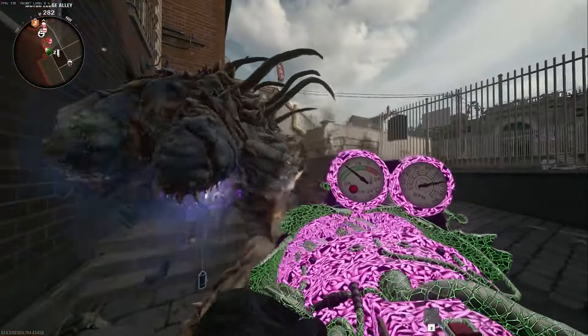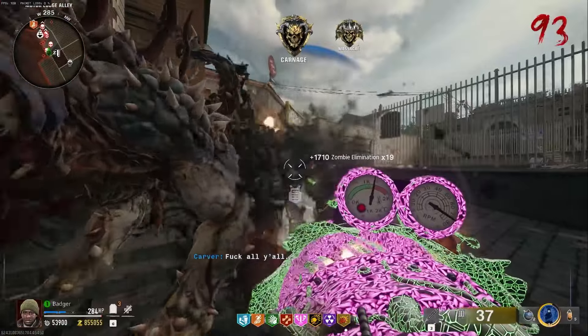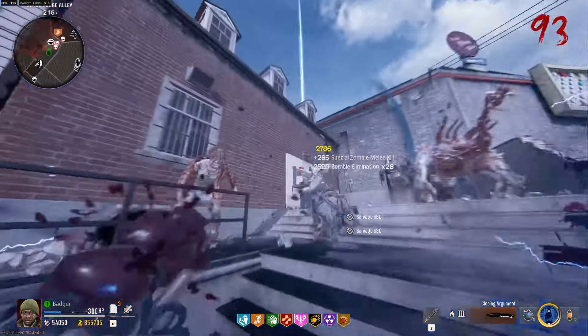However, they changed this very soon after launch. Now the high round cap is 999 and if you kill a boss zombie with a scorestreak, you can no longer get a scorestreak from that boss zombie.